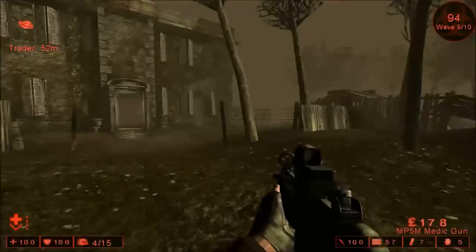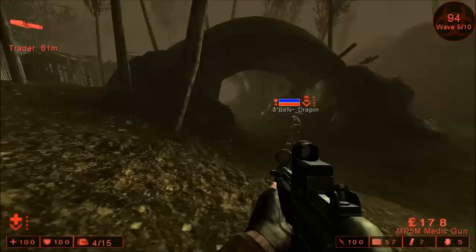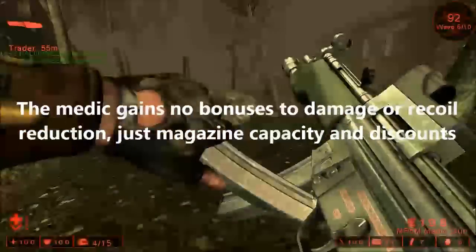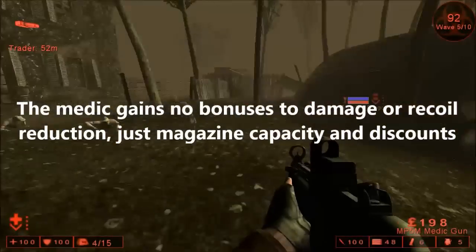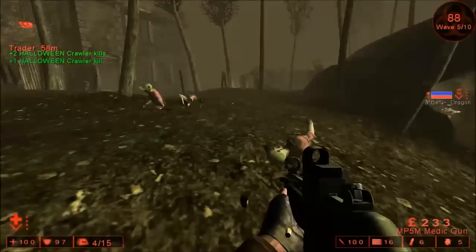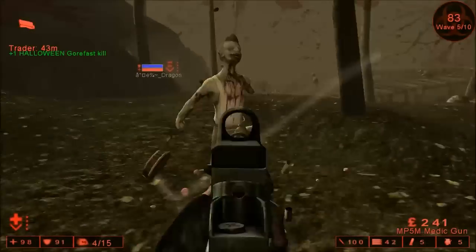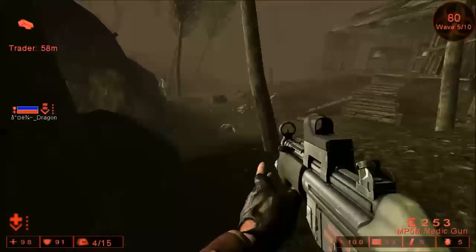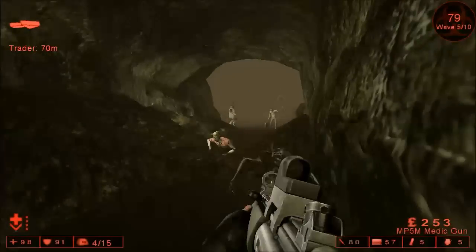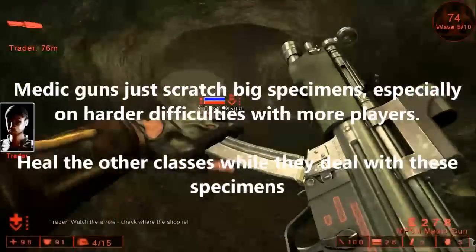Now, weaknesses. While the Medic is very good at healing his teammates and keeping them fighting, his own ability to deal damage is rather lackluster. He only gains bonuses towards discounts and magazine sizes for Medic guns, not towards recoil reduction, overall accuracy, or damage. Medic guns are fast firing, high recoil, low damage weapons. While they can hold their own against clots, crawlers, or stalkers, they'll barely do anything against Scrakes or Flesh Pounds. So the Medic's best bet is to leave it to the other classes to deal with these larger specimens, while focusing on healing teammates.